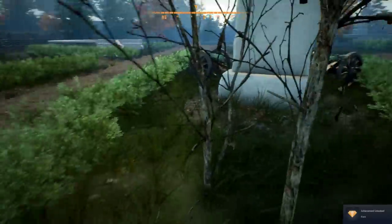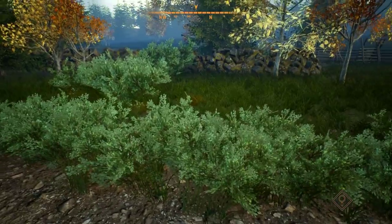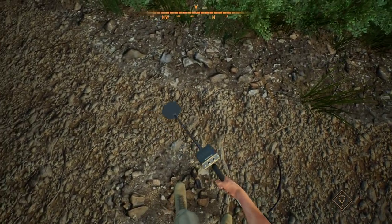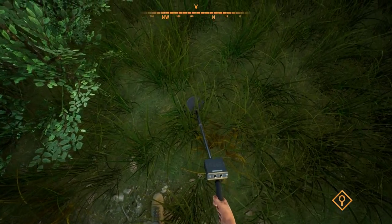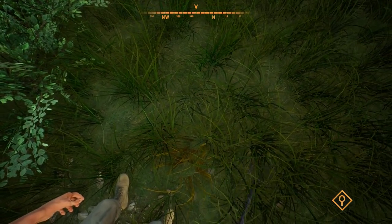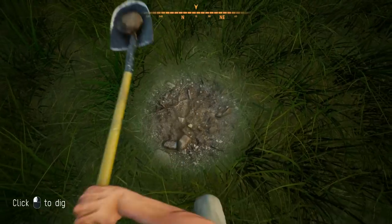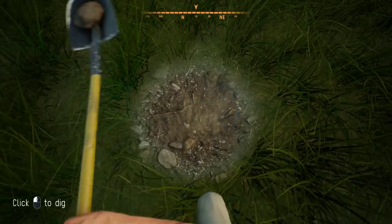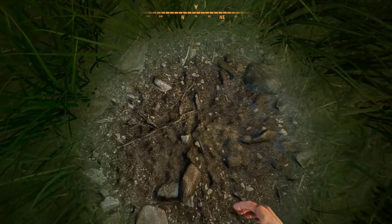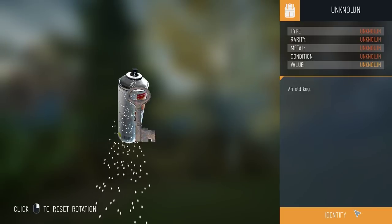Interestingly enough, the word 'bullet' is derived from the French word 'boulette' which roughly means 'little ball'. That's just a rare, not a legendary. Oh baby, that was quick! Diggy diggy - what am I gonna get? Please be a gold bar. It's a rusty key. It's a treasure, normal rarity, iron key, tolerable condition, worth $11.